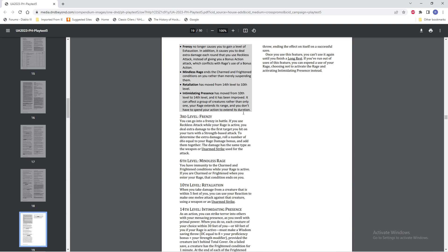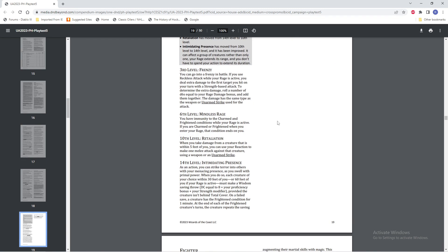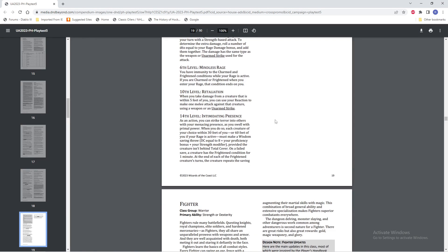Level 6, Mindless Rage: you have immunity to the Charmed and Frightened conditions while your Rage is active. If you are Frightened when you enter your Rage, that condition ends on you — which is also nice, because it means you can just, oh, I got Frightened, well I'm just going to enter Rage and cancel it. Level 10, Retaliation: when you take damage from a creature that is within 5 feet of you, you can use a Reaction to make 1 melee attack against that creature using a weapon or an unarmed strike. Basically the same, just earlier.